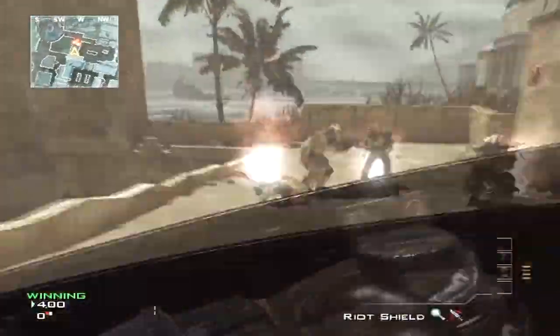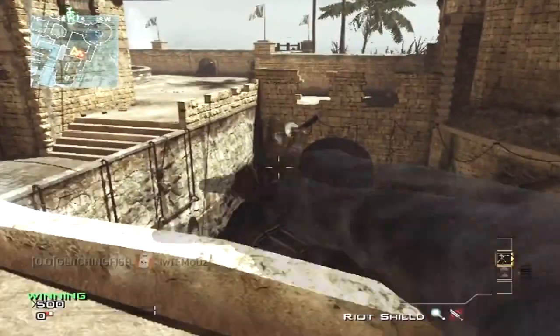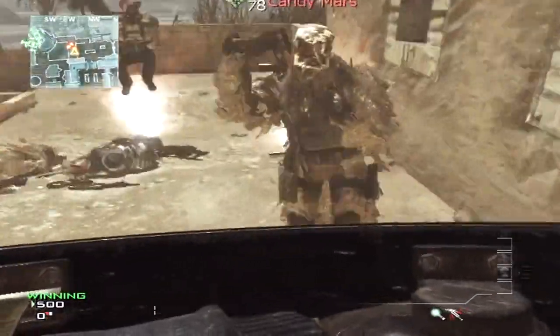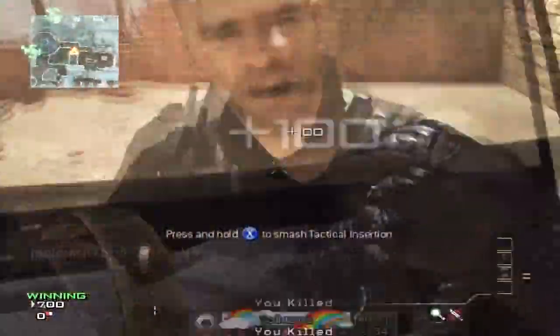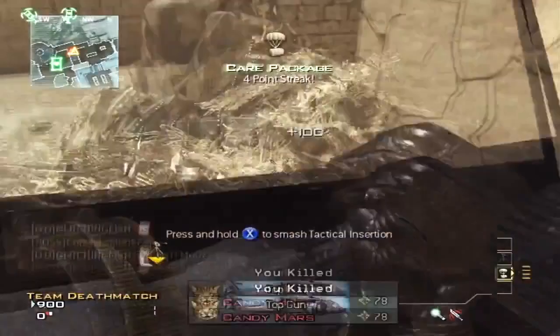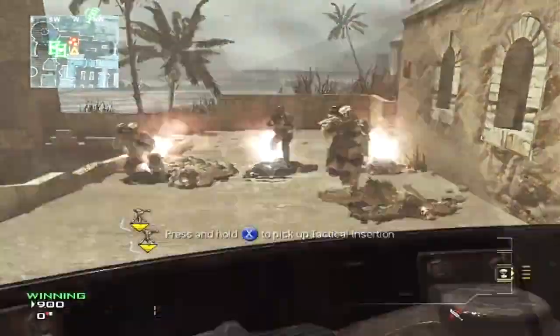What is going on guys, GlitchersHD here showing you a pretty sweet new model for MW3 glitch — how to get unlimited care packages online and offline. This works for Xbox and PS3. What you're going to want to do is make a class with the killstreak you want to duplicate — in this case I am using a care package — and then make another class with a UAV, care package, and IMS.